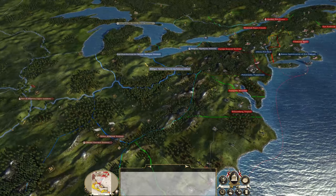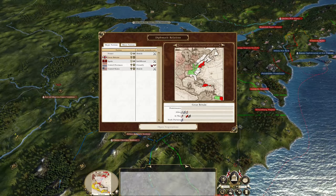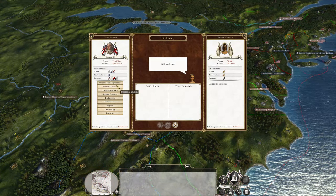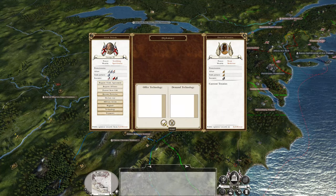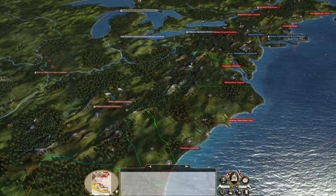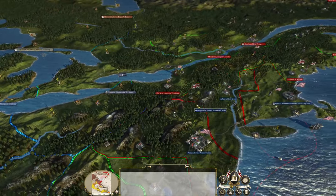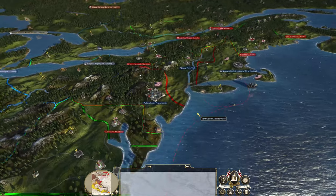Cherokee are allied, Iroquois allied, the Huron Wyandot — can we trade with them? Let's see if they'll ally with us, I'm just curious. We got nothing there. We are playing on Hard-Hard, by the way, for the difficulty settings. That helps secure our northern border — we don't have to worry about that just yet, thank God.